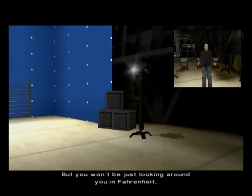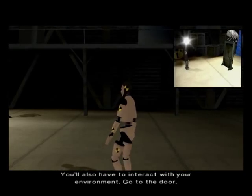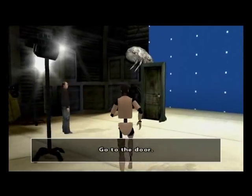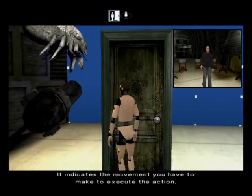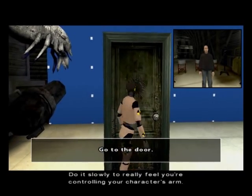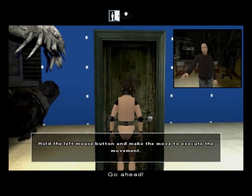But you won't be just looking around you in Fire Knight. You'll also have to interact with your environment. Go to the door. Do you see the symbol at the top of the screen? It indicates the movement you have to make to execute the action. Do it slowly to really feel you're controlling your character's movements. Go ahead.